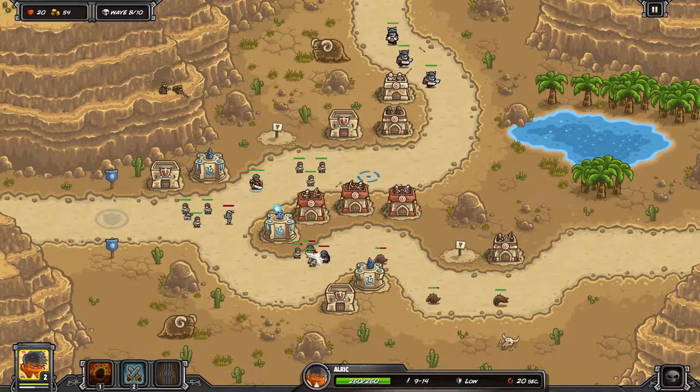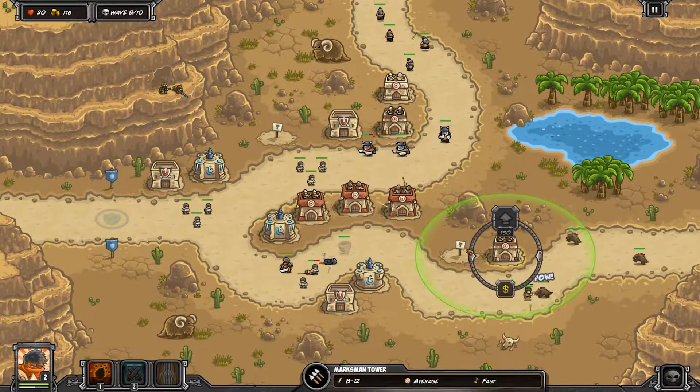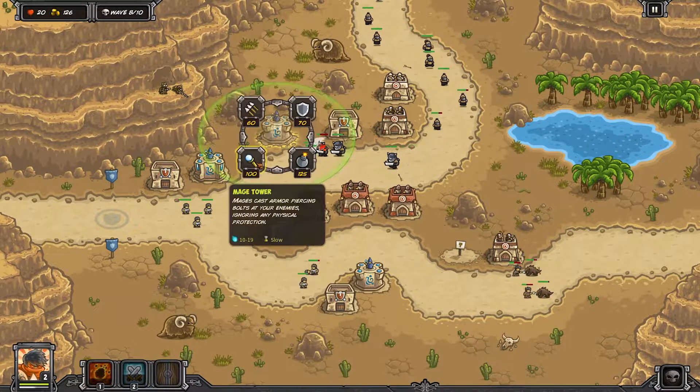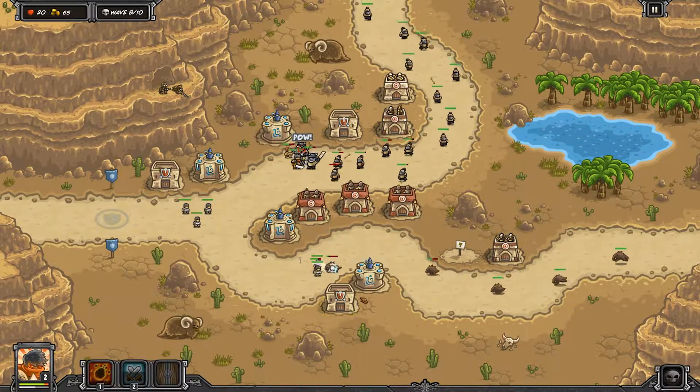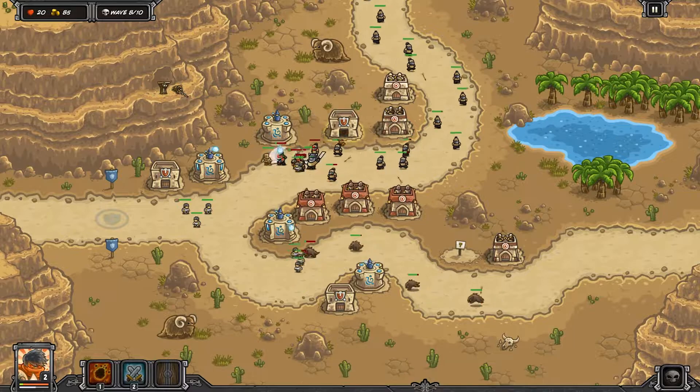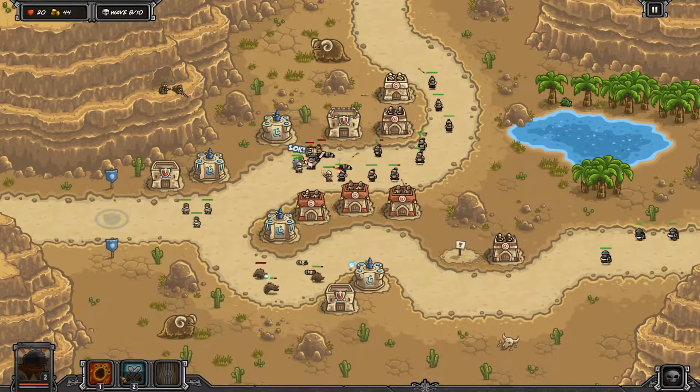Our hero is level two this round — I went in at level two and yours should be somewhere close, especially if you've done the previous level. Safe Oasis is the third level of the campaign, so we get introduced to Aleric on the second level.